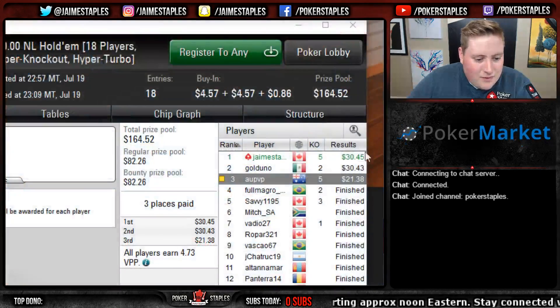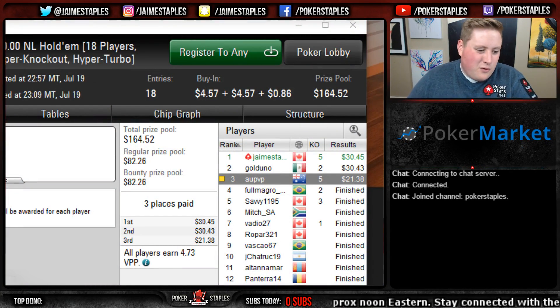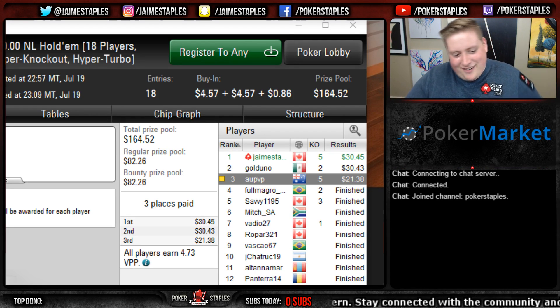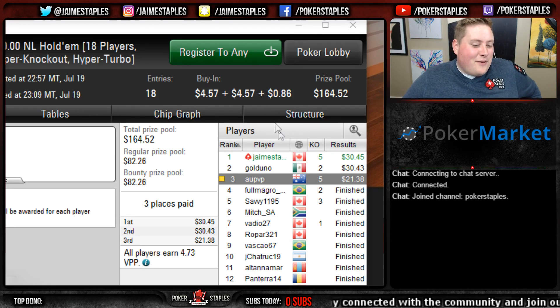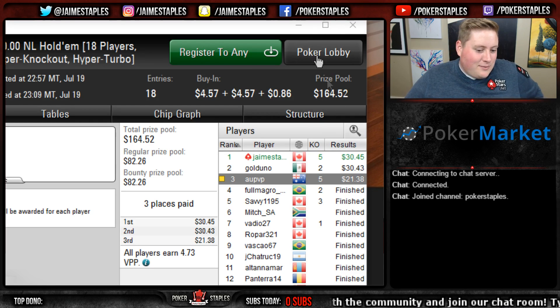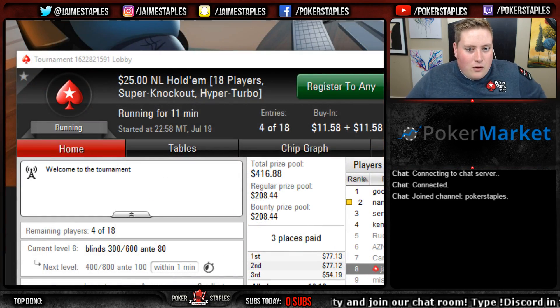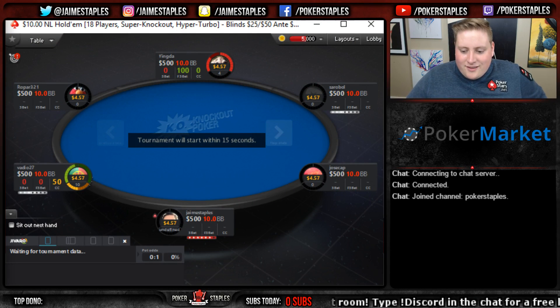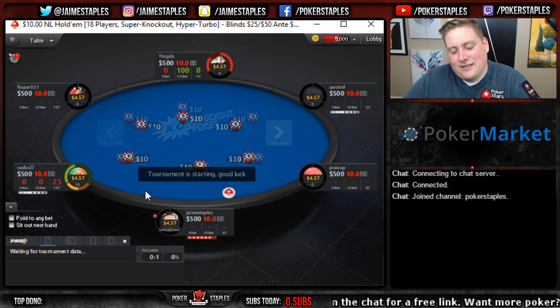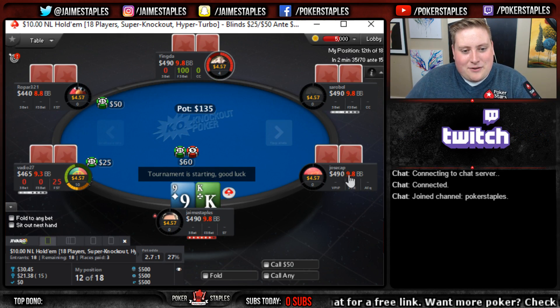What is the final damage? We have five knockouts for $4.50 each - let's round to five and take off $2.50, so $22.50 in knockouts, a little bit more. Then $30 in the prize pool, so $52 total - made a decent little profit. We do have one more registered but yeah, not a bad little session, not a bad little victory.